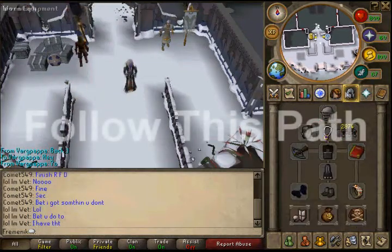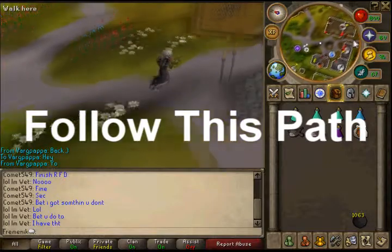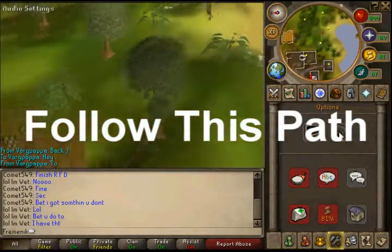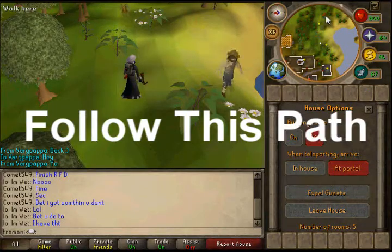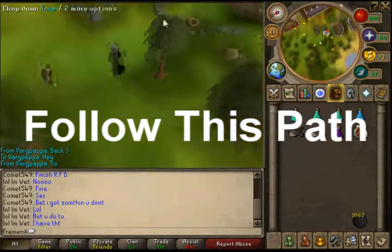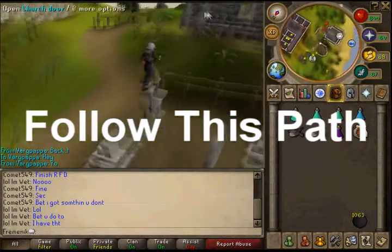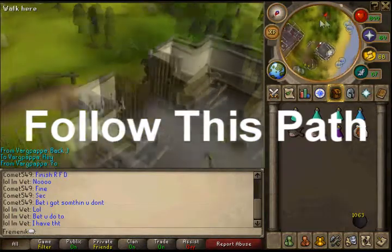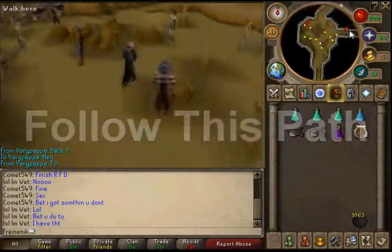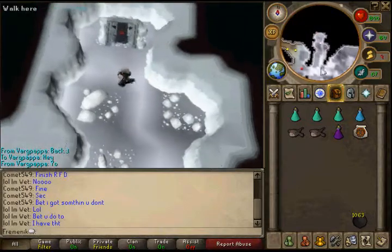To get there, teleport to your house, which should be located in Rimmington, then head south. Go to the portal in your house options and teleport out. On your way there, there's a summoning obelisk to recharge your summoning points and an altar to recharge your prayer. When you enter the frost dragon area for the first time, you get 15k Dungeoneering bonus XP.